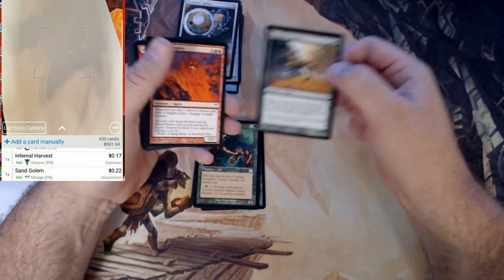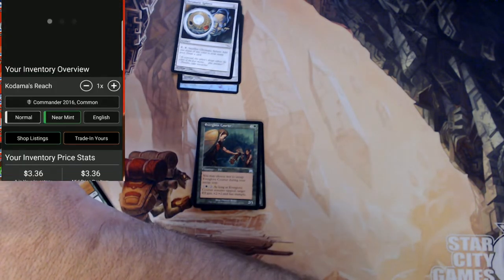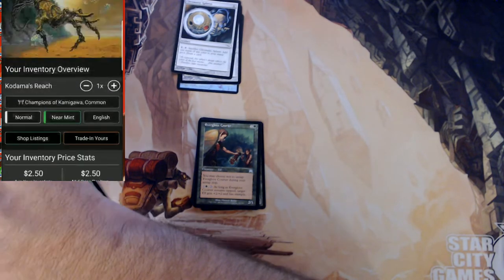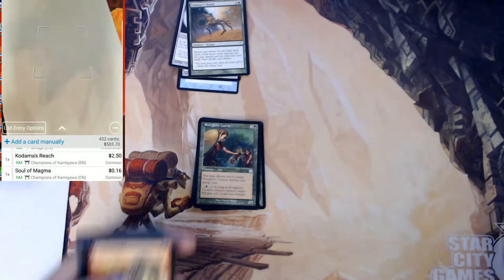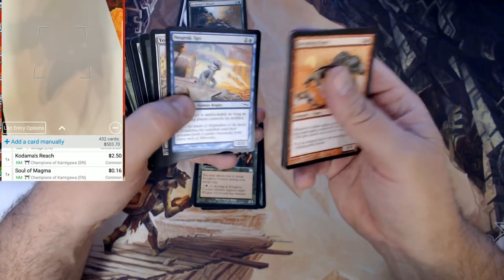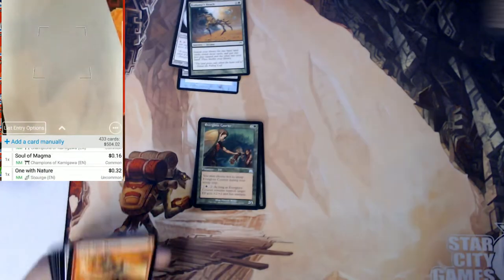Kodama's Reach is a good card. And it's not the Commander version though — it is the Kamigawa version. Pull that one. I'm not sure about this one — nope, wasn't anything. I'll make sure the Glare looks good. One with Nature — probably nothing. I was right.